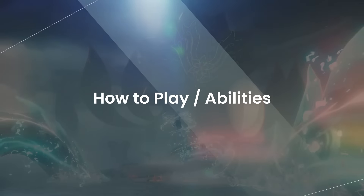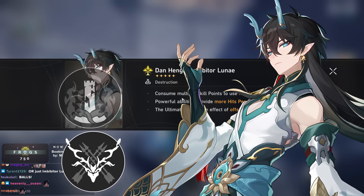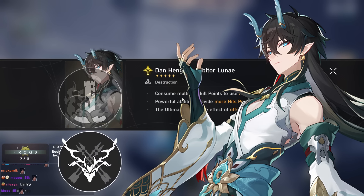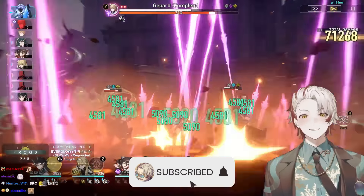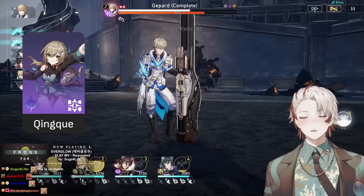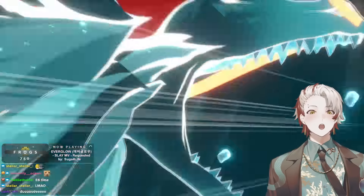Let's go into this trial. Dan Heng Imbibitor Lunae is a Destruction character that was supposed to be Hunt, but the devs wanted him to get hit more so he gets more energy generation. He's not Hunt even though he's literally a Hunt character that also has Erudition traits, because he does pseudo-AOE damage. He also does massive single-target damage. He gets hit more often — that's basically the only difference. He's like Qingque except 5-star. You don't need to gamble, and your ultimate also gives you free resets.